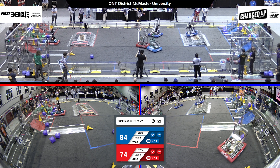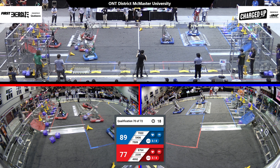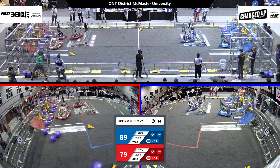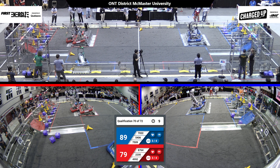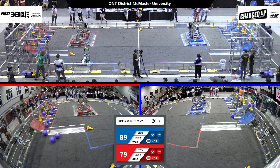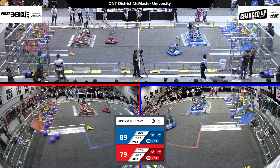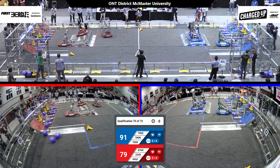5406 is able to get past it though, running back to their community with a cube to score, seems like over the low row. We're now in the endgame — 7509 for the Blue Alliance is trying to engage on their charge station. On the Red Alliance, 8764 is also trying to engage on their charge station. 7022 over the Blue Alliance joins 7509 — let's see if we can get two robots engaged for Blue. Three robots trying to engage on the Red Alliance. They have five seconds left — do they have time? Looks like we just have two robots engaged and that is time.